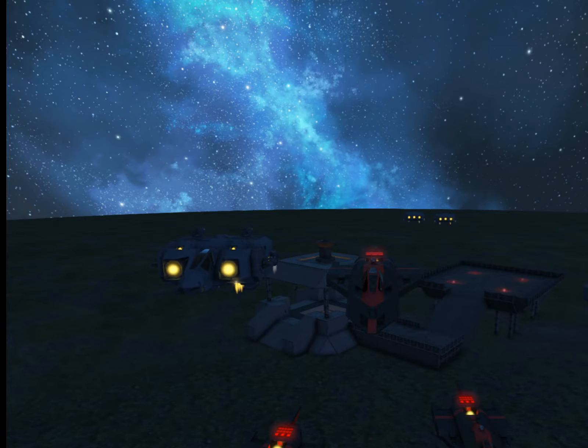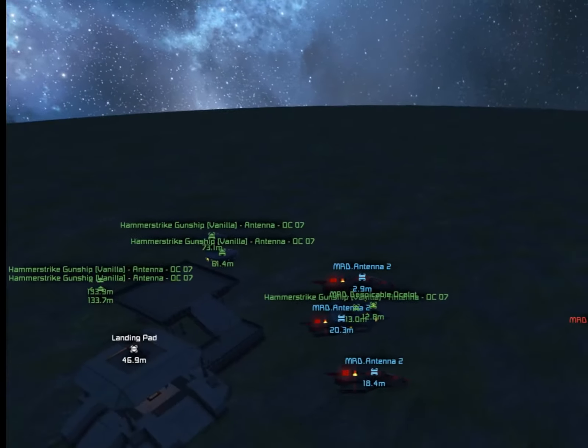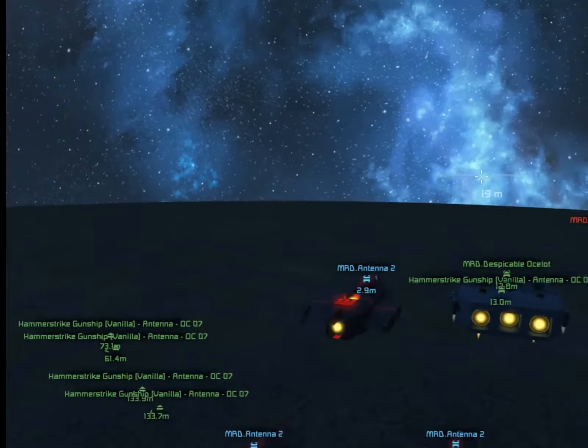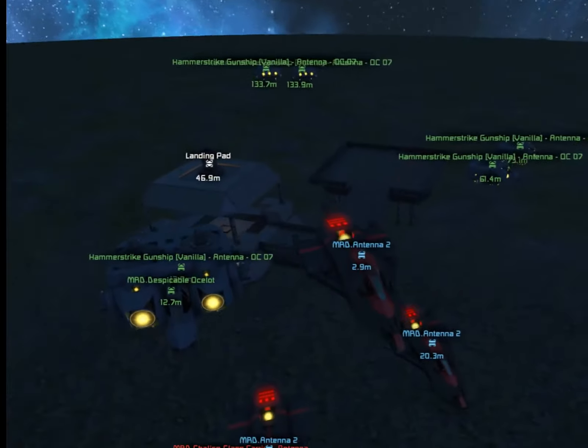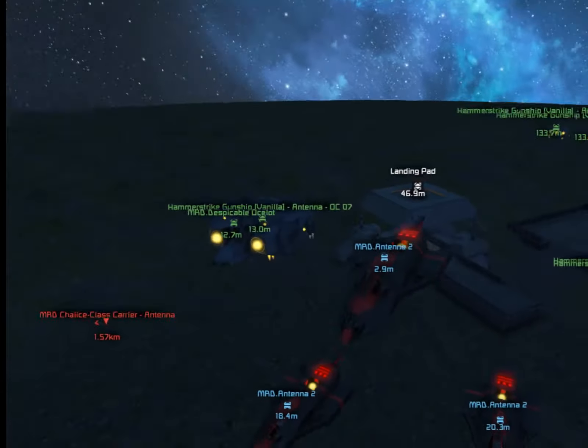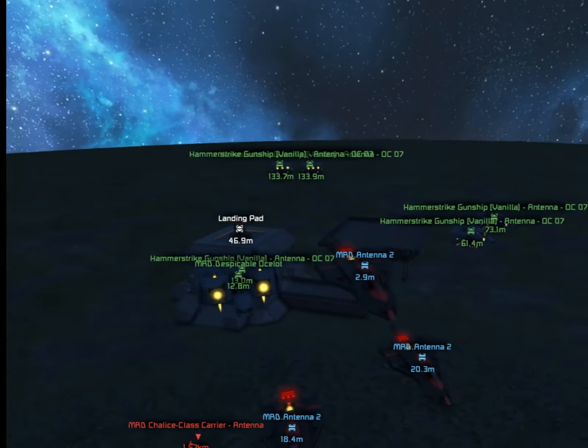Greetings everyone and welcome to Space Engineers. Today we are playing what I like to call the three lives challenge. We each get one ship, or one version of ship, and we get three lives in it. As you can see I've got three of my Camelot class Mark II's and he's got three of his Hammer Strike gunships.